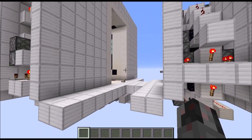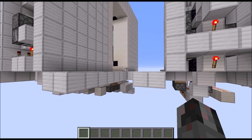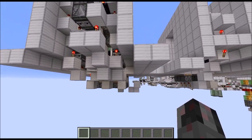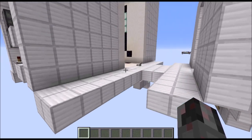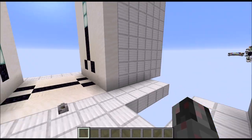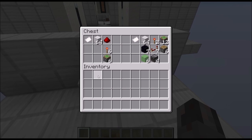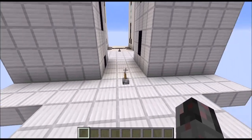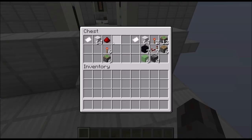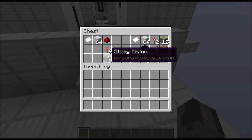For the 5 wide version, the opening is 2 blocks higher or the floor is dropped by 2 blocks and the height below the floor is pretty much the same, so the entire build is only 2 blocks higher than before. And that's the sizes. Now let's get quickly to the resources. For the 3 wide version, you're gonna need additionally to what you would need for the corresponding wedge door, a single piece of redstone dust and 6 redstone torches and 6 sticky pistons.